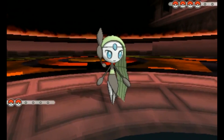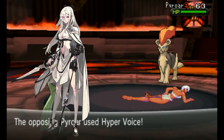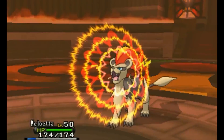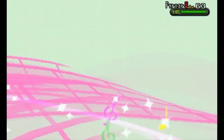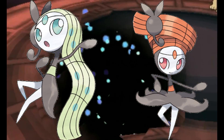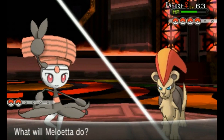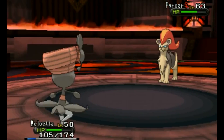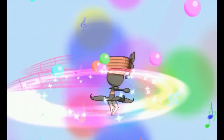Meloetta embodies the great idea of a legendary songstress and dancer. Using the core essential ideas of what a song and dance Pokemon might look like and giving that concept life — music bars as hair and key notes as appendages — it certainly is a unique representation. It's a beautiful design that really brings the concept of music to life in Pokemon form.